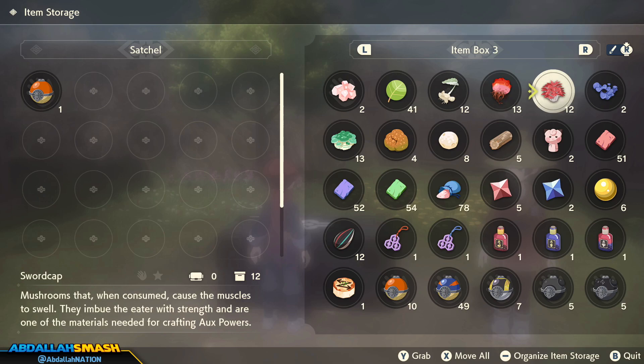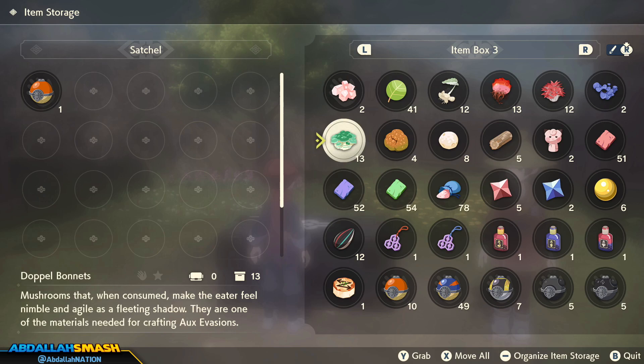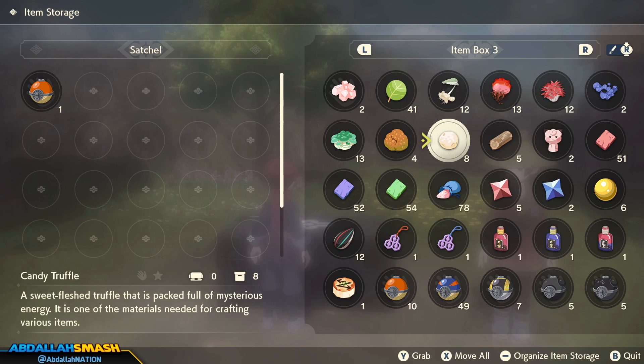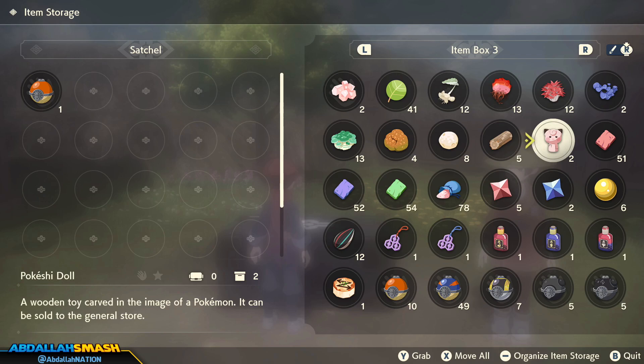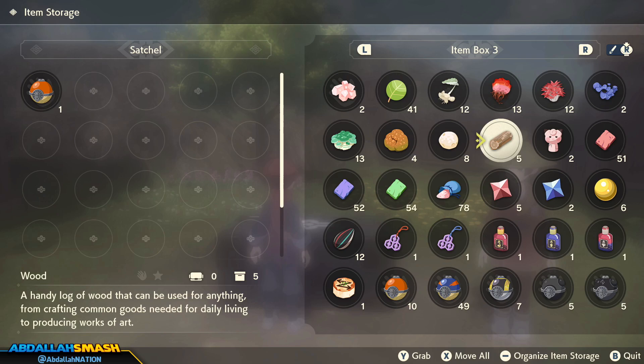Sword Cap, Iron Bark Tongue, Doppelbonnets, and Dire Shrooms — those items are used for the Ox Powers. Candy Truffle is also another item you can use for crafting. Right over here is Wood, which you can find near trees. Use the Wood to craft Pokeshi Dolls — you can sell them for money, so collecting three Woods and crafting one is a good way of making money early on in the game.